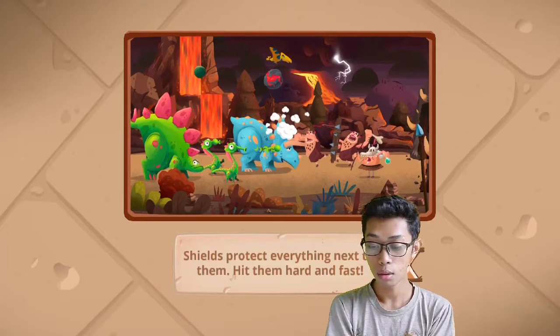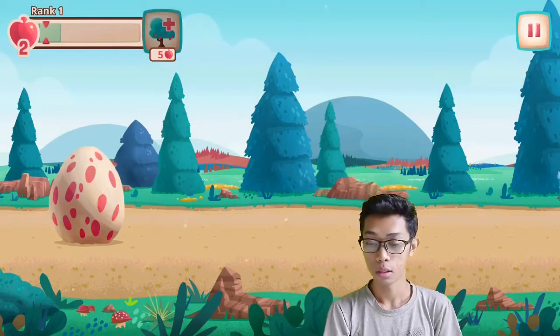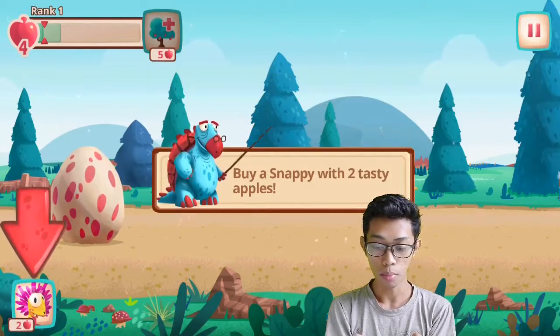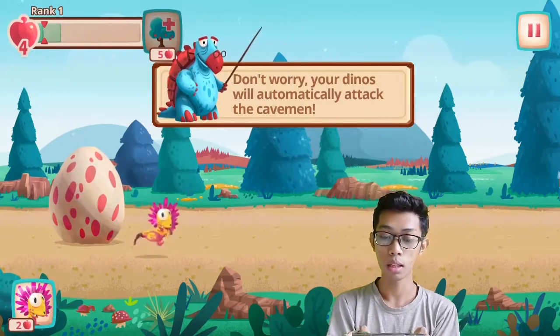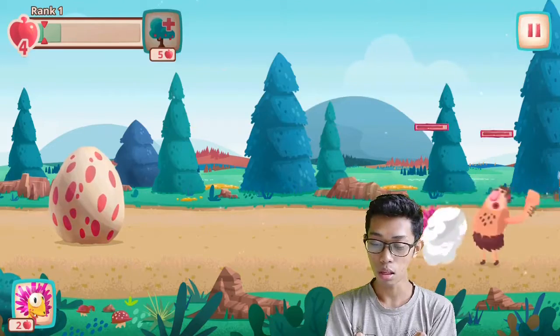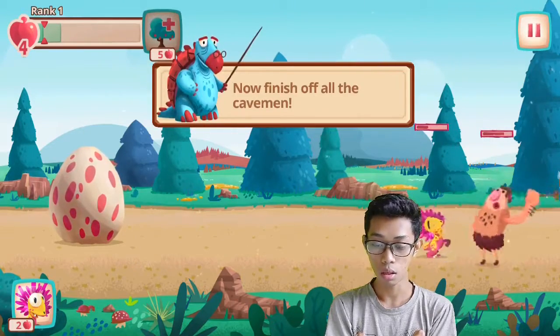So we are going to have a shield. That's pretty amazing. Okay, so here we go. Our apple tree continues — we provide apples. Buy a Snappy to test the apple. Don't worry, your Dino will automatically attack the caveman. That didn't have to really worry. But Snappy is just too small — we can't finish all the cavemen.